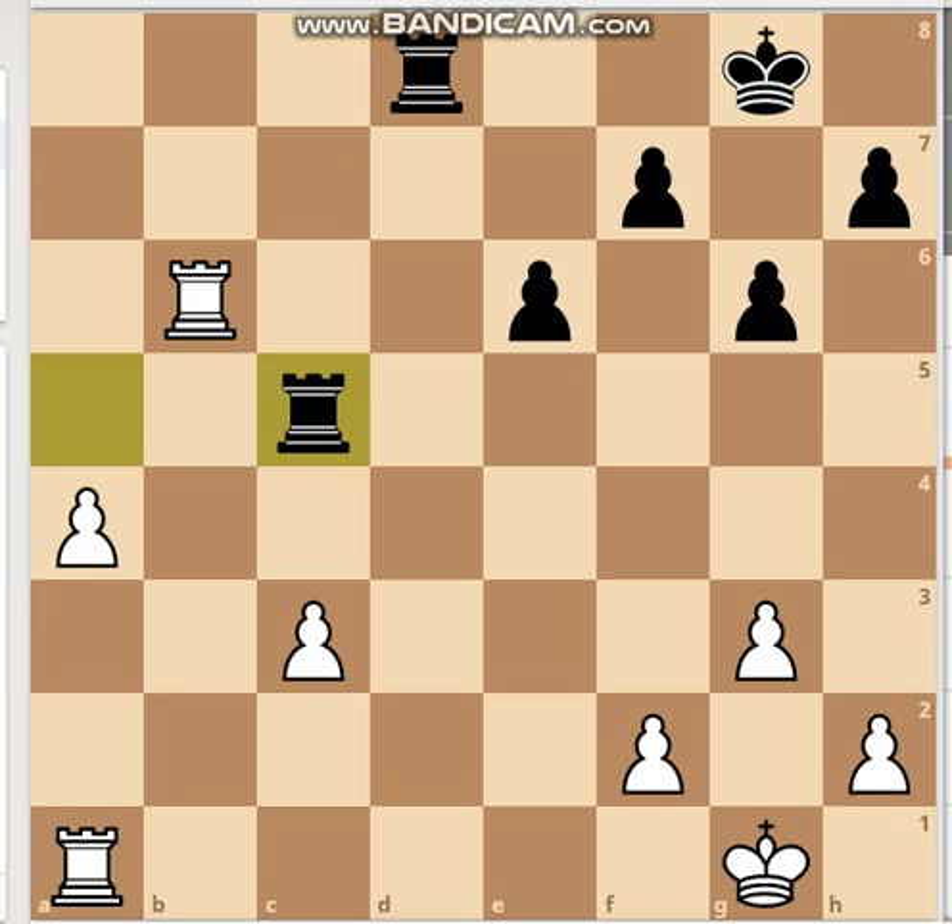This is clearly advantageous for white — white is a pawn up. This pawn doesn't do much because Aronian can immediately capture it, and it doesn't really matter because this pawn has advanced a lot further.